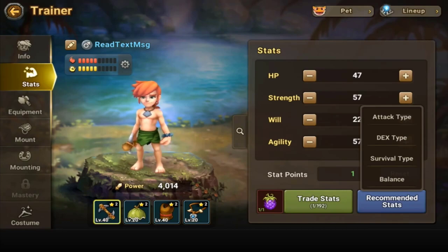Survival and balance both recommend HP; attack will obviously be strength; and dex will be agility. Your survival and balance recommendations might be completely different from mine depending on who you chose. If you want an overall balanced average, I would do balance. If you want more attack, do strength; for dex, do agility.